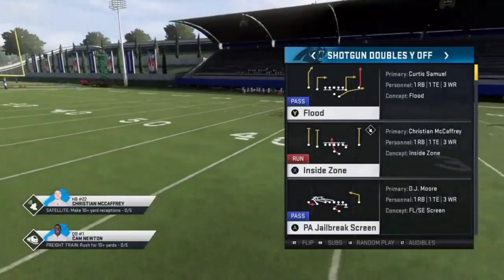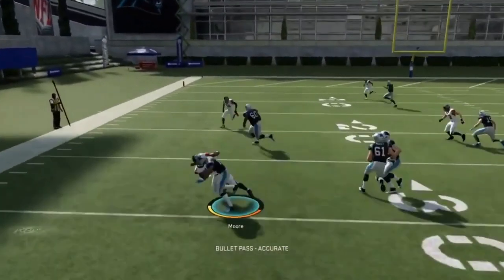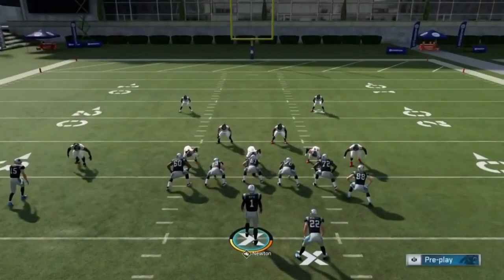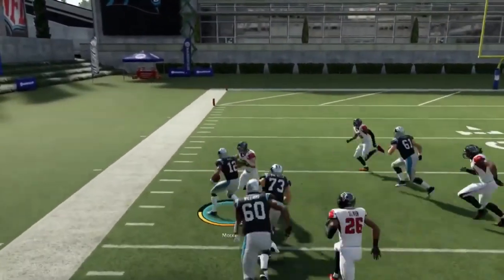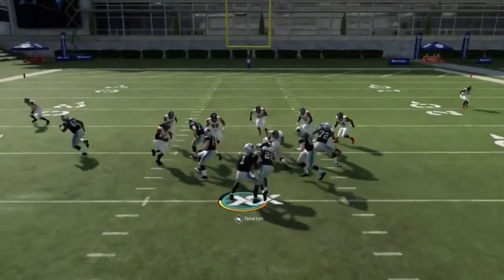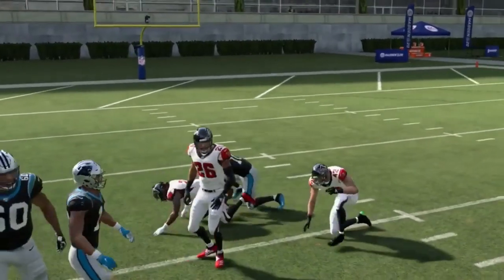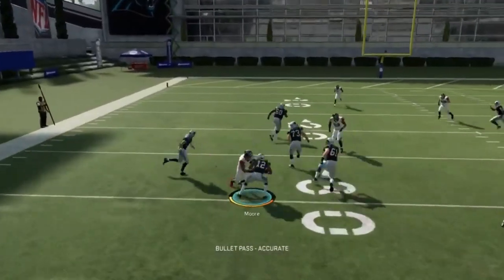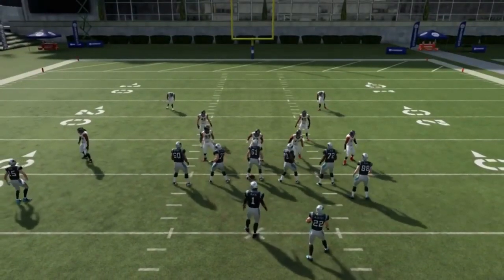Next we got the jailbreak screen. It seems a little bit like an RPO — you have the screen option which is probably going to be the best play, but you also got a slant so if your user darts off too quickly you can hit the slant. Against a double safety blitz you've got an easy slant play. The blocking is somewhat inconsistent at times but the jailbreak screen can be one of the better screen plays.